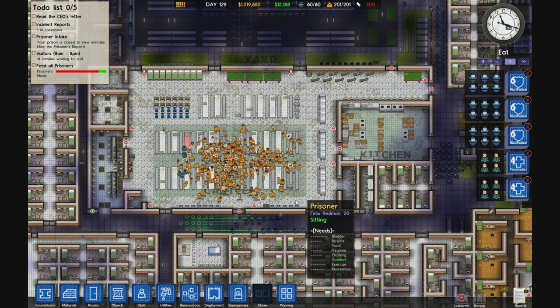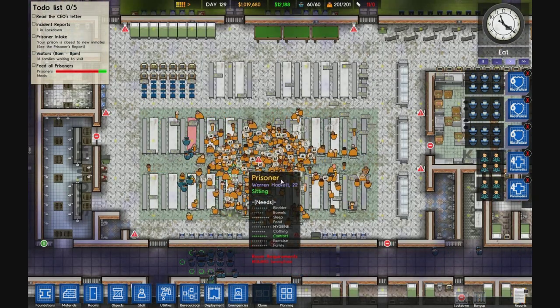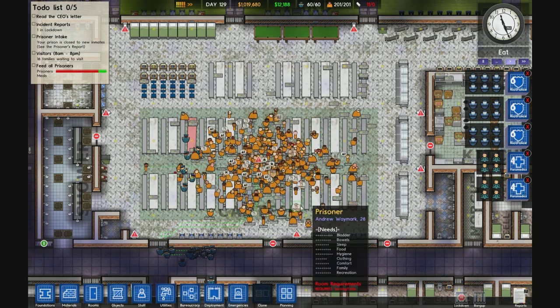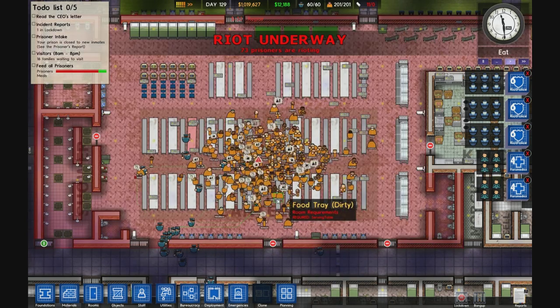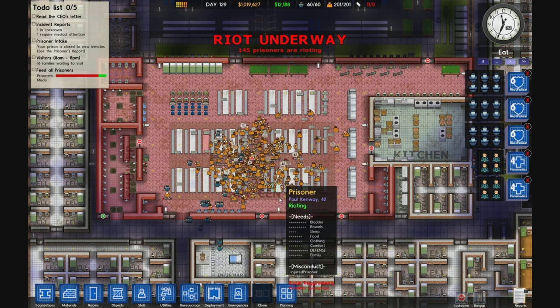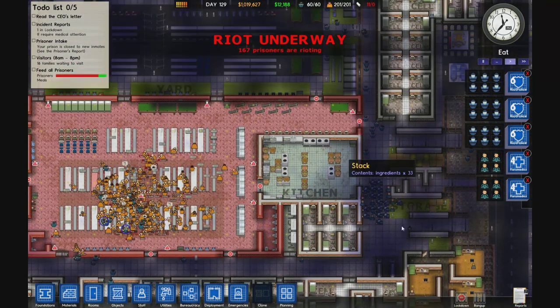I got the riot squad standing by on the east side. Currently it looks like it's kind of under control, but not really. Better send the rest of the backup in there. Now we got a riot going, and the counter is going up — we got 135, 142 — and I'm pretty sure the guards in there right now are getting just killed.